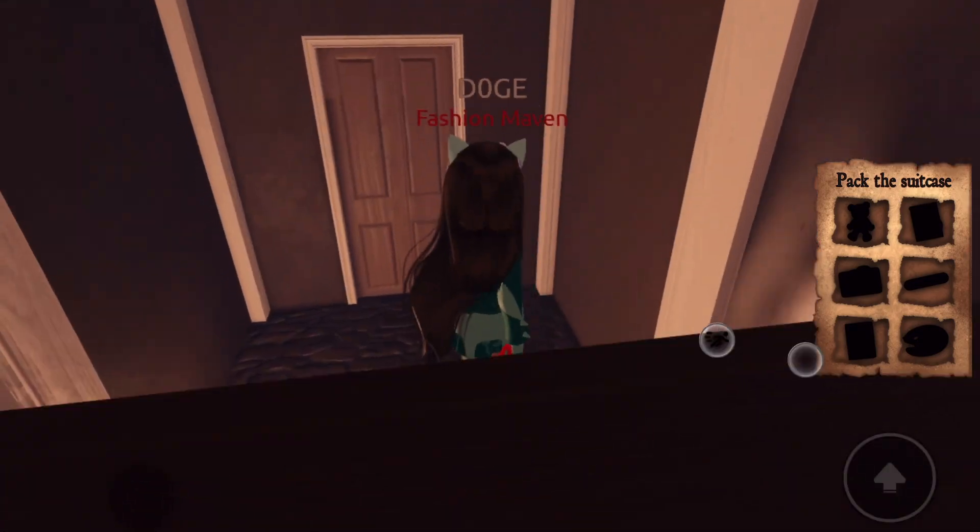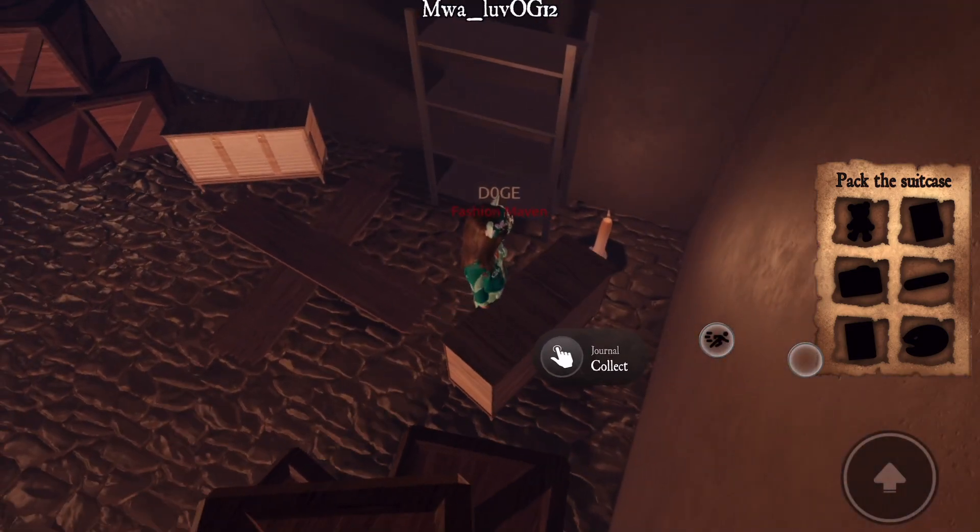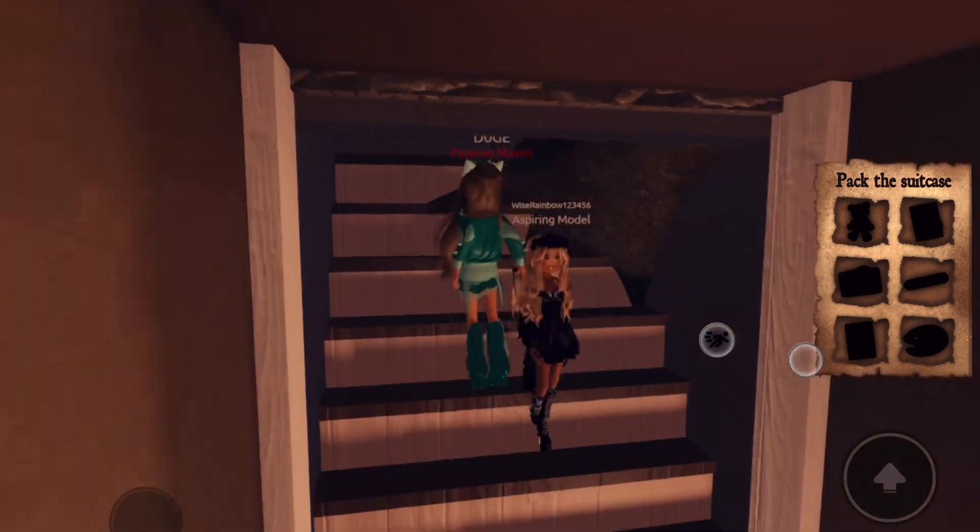Come over to this little vent basement. Once you unlock the door, come over to this box over here and collect the journal.